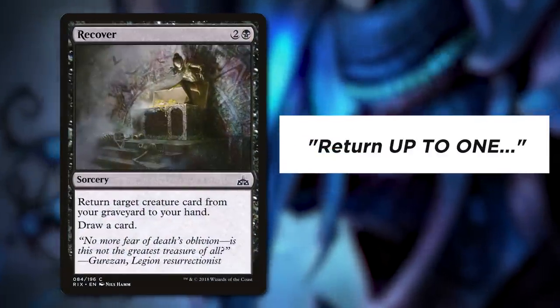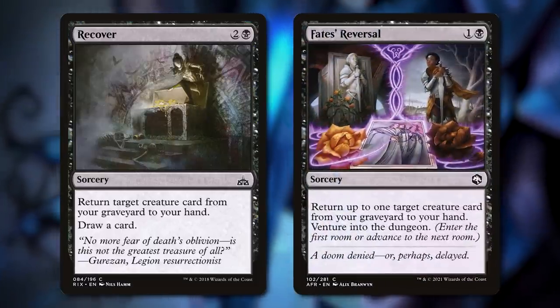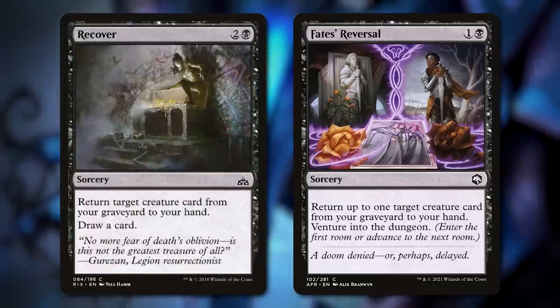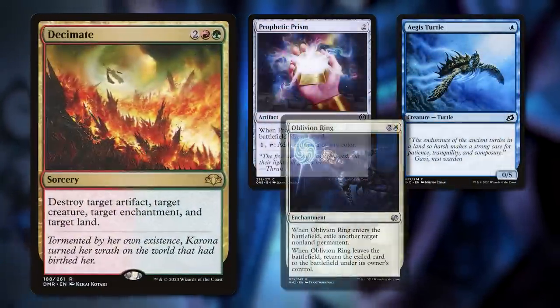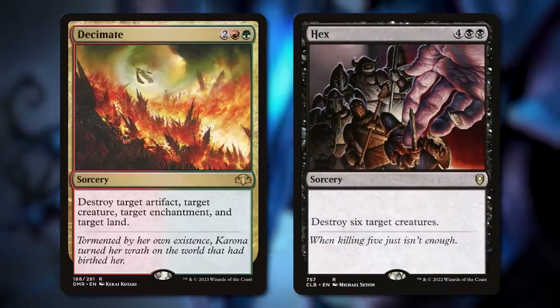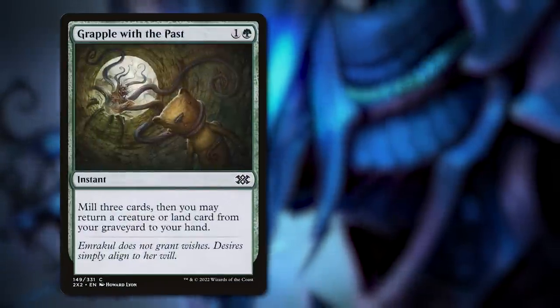But you could if it said 'up to one.' For example, Fate's Reversal lets you cast it without a creature in your graveyard, just in case you want to venture into the dungeon early on. This is true of all the targets it asks for. Something that trips a lot of people up is you can't cast Decimate without an artifact, creature, enchantment, and land on the battlefield, and you can't cast Hex with fewer than six targets. And if it doesn't say 'target,' then no worries — for example, Grapple with the Past has no target.